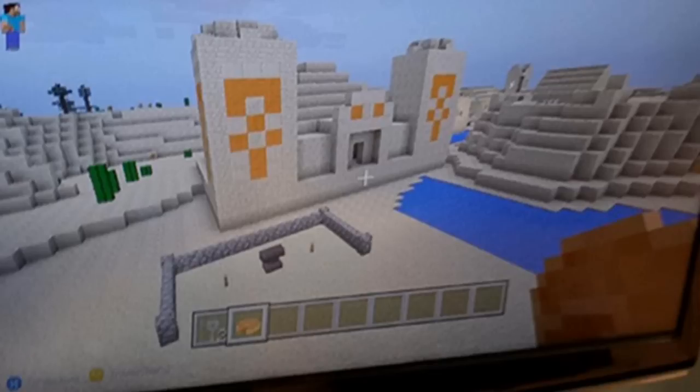In the second screenshot there is a desert temple, and in the corner there is a desert village. A desert village is just an NPC village but it's made out of sandstone and it spawns only in a desert.